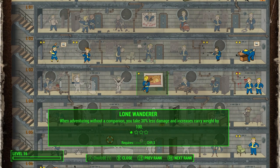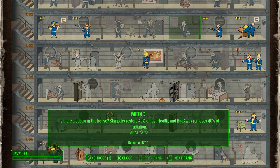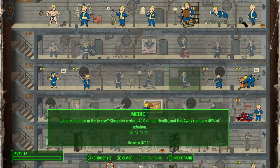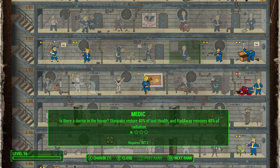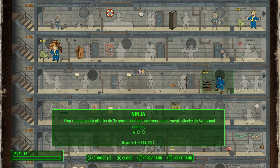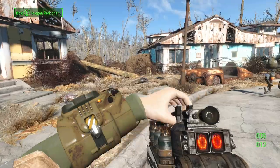Let's see what I want to do. Done with Strong Back, which is good. Sneak attacks are good, though - they're not world beating. I do probably need to start getting closer to Science. Because next level up is going to be Lone Wanderer. Why don't I just do Ninja for now? Because we got that bleeding, wounding laser rifle last episode, which is an amazing find.